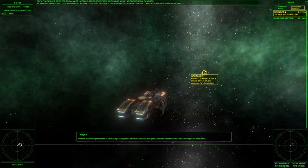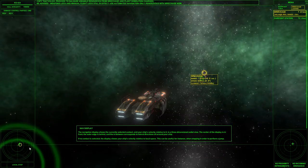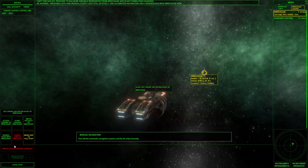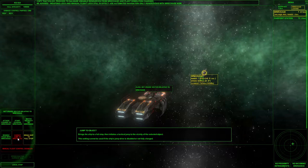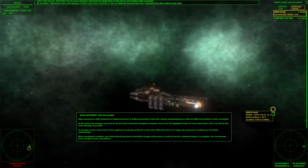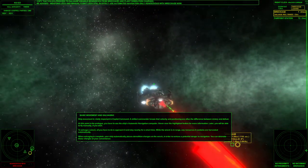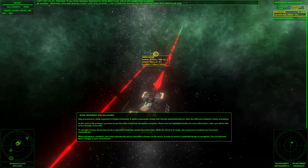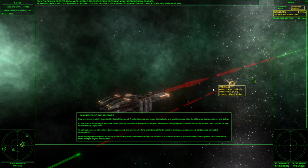Our mission is to salvage the wreckage. We've been told to proceed to salvage usable resources from the wreckage and plant demolition charges. Weapons lock and manual flight lock are still in effect, so we use automatic navigation only. We have autopilot options: attack course, wreckage, evade, match velocity, bring ship to a full stop, and warp jump. Selecting rendezvous with wreckage, you can see the directional thrusters firing along with the main engine and reverse thrusters. The ship flies up, flips around as if preparing to dock.